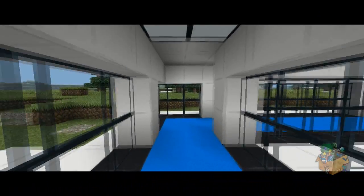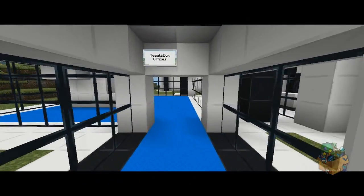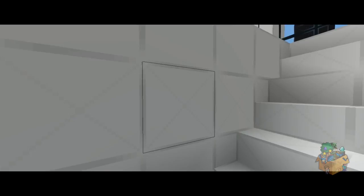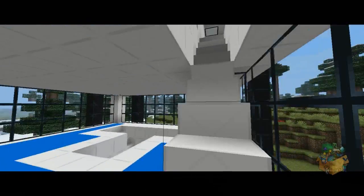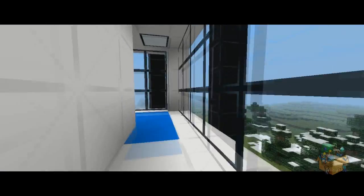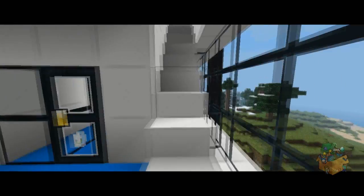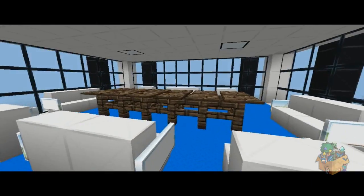So we're going to go down to the offices now, which I made today — or finished off today. There's nothing amazing about this, it's quite empty at the moment. I don't know what I'm going to fill it with, probably just bits and bobs. I might put in some vending machines once I've readjusted the texture pack a little bit. We've got a couple of office cubicles here, and another two there as well. Nothing amazing about it, it's empty.